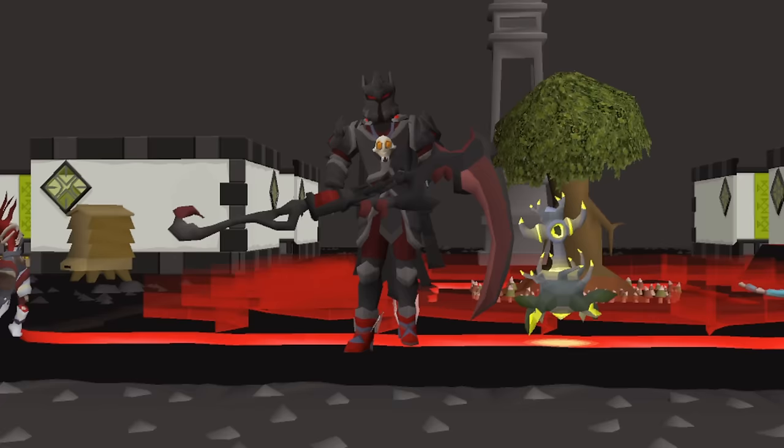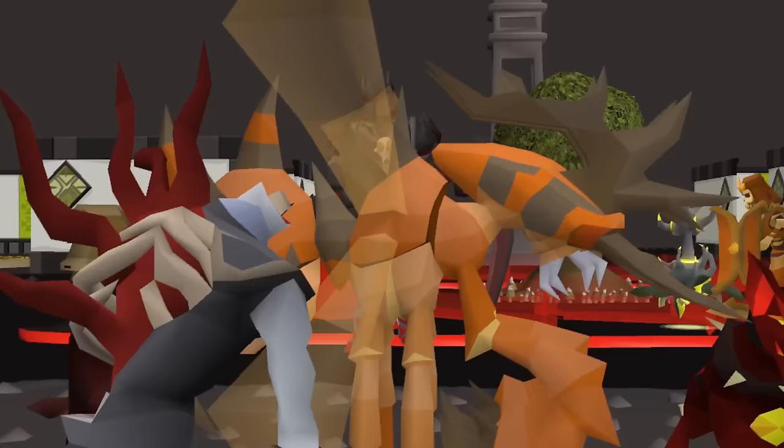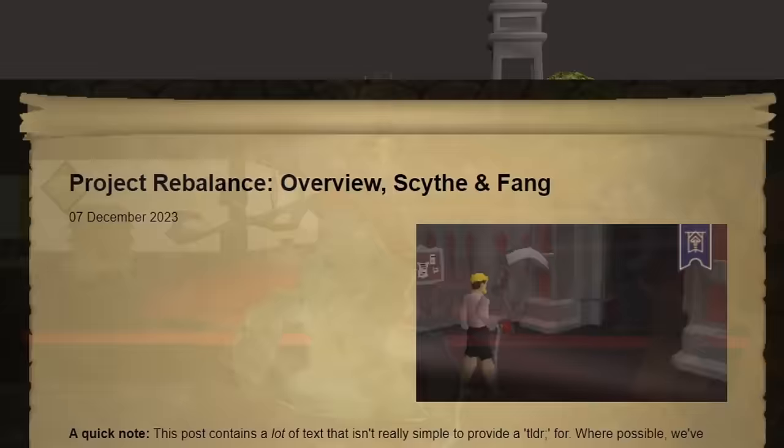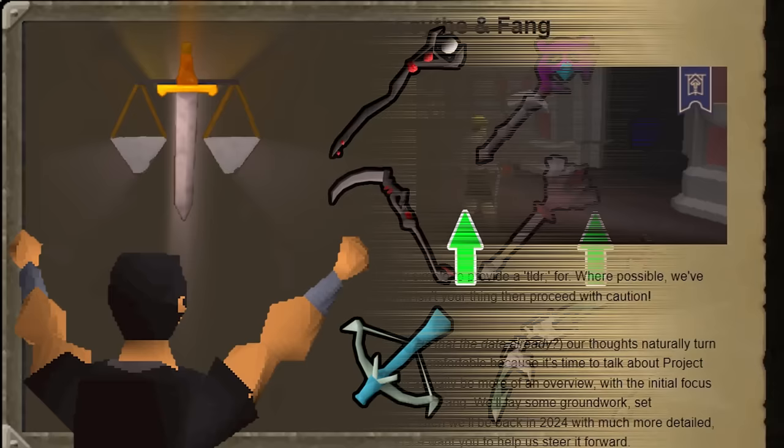One of the long-awaited changes finally arrived: the buff to the Scythe of Vitur. Jagex wrote a big blog called Project Rebalance last December, in which they announced various possible balancing changes going forward to items like the Scythe, Fang, and other aspects of the game, even skills such as Agility.